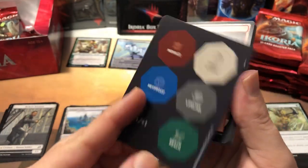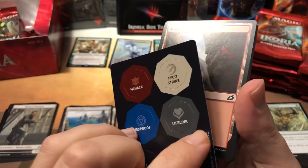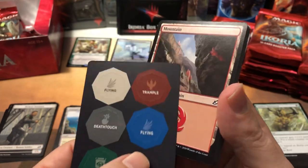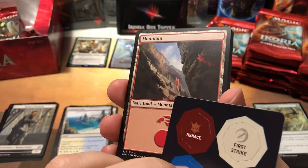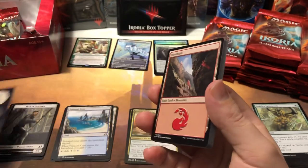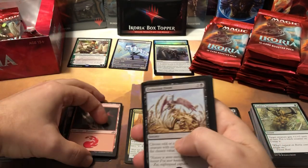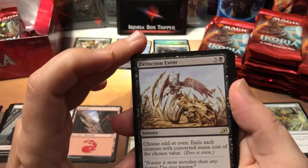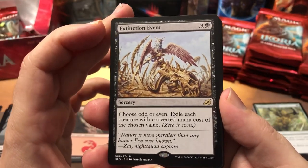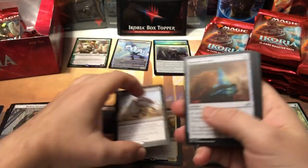On the back you get flying, trample, deathtouch, flying, vigilance, and +1/+1. So the +1/+1 is the same on both sides — it's reach or vigilance, lifelink or deathtouch, hexproof or flying, trample or menace, and first strike or flying. Pretty cool. Extinction Event — choose odd or even, exile each creature with converted mana cost of the chosen value. Zero is even, so you can wipe out a whole board of creatures selectively.